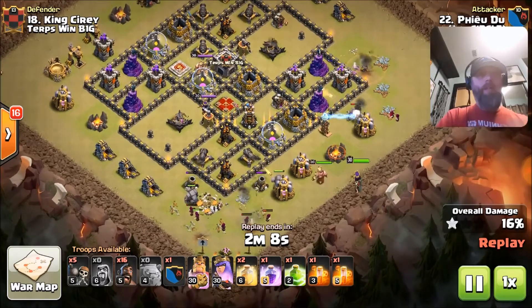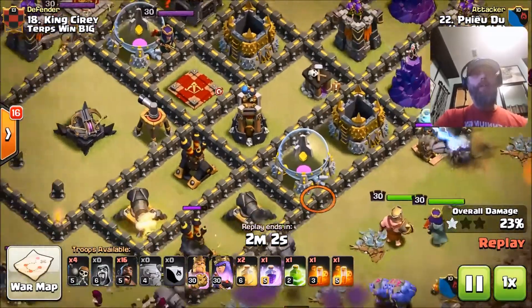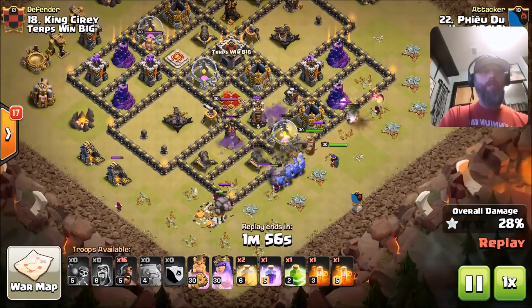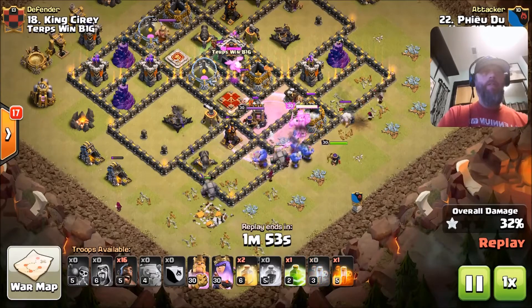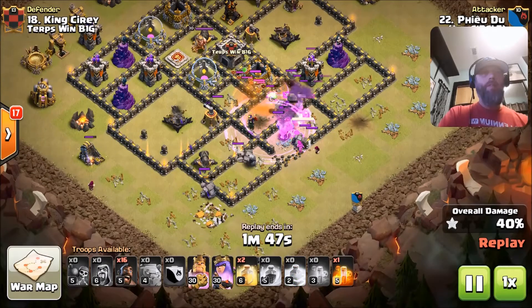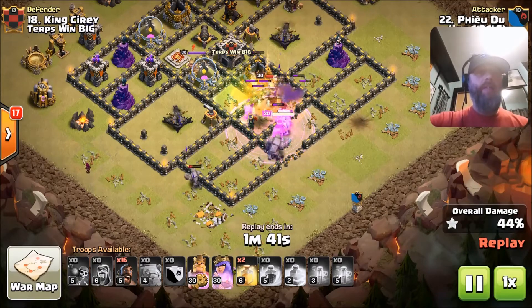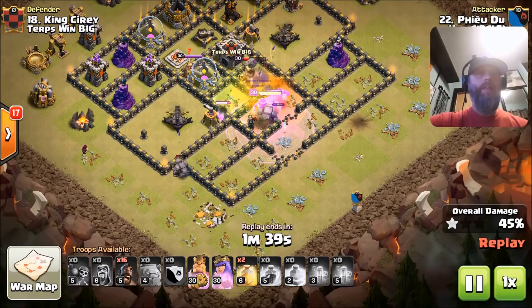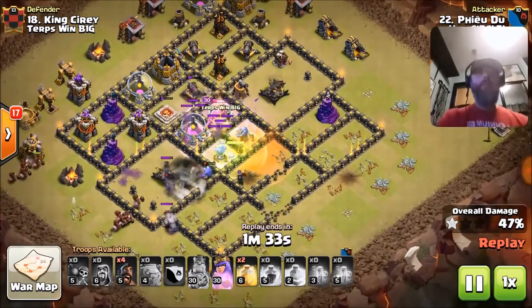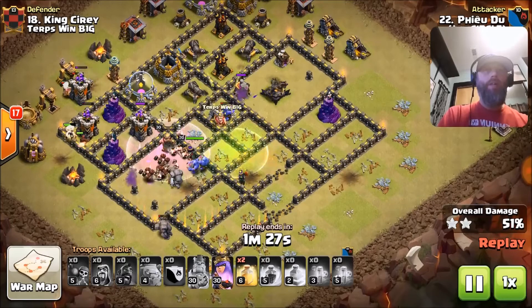I'm gonna start with number 13, and unfortunately we only have two stars on the 11 to 10 so I probably won't show any of that. We're gonna start right here with this hit by Zero Yoshi. This is a TDH attack — if you don't know what that is, I've made a couple videos on it, but the TDH attack is basically a queen walk lalo followed up by mass minion. Right here Yoshi is starting out his funnel for his queen with that baby drag, pushing her the way he wants her to go. He obviously wants the queen to go left, and he's got nine wall breakers here.